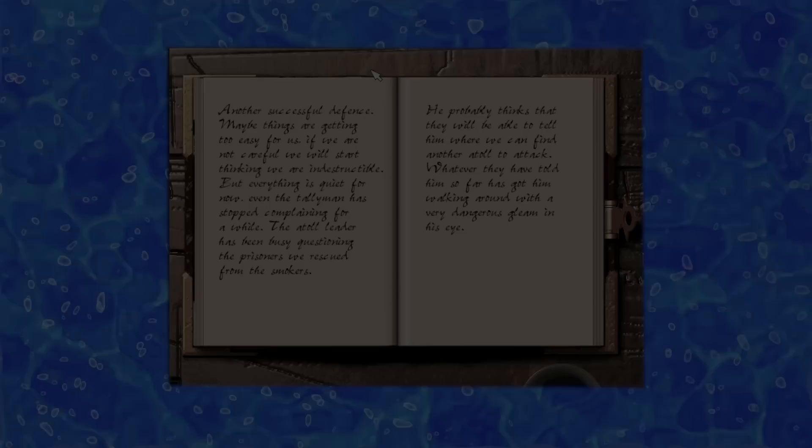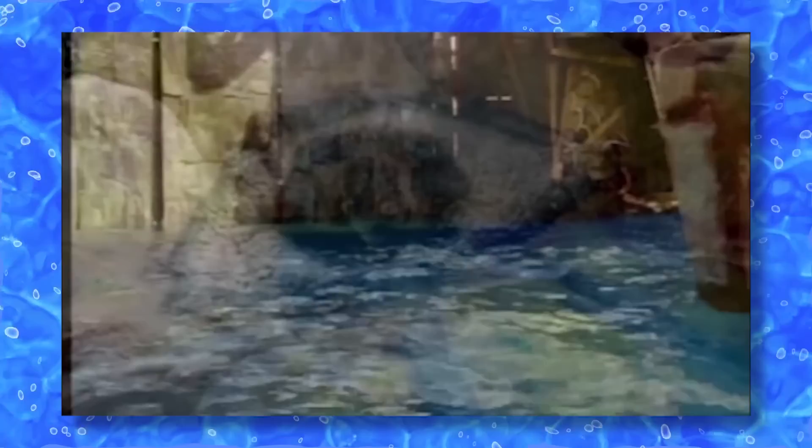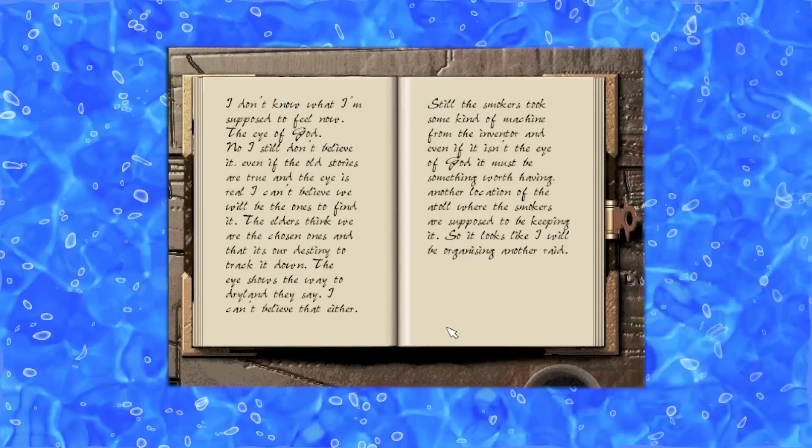Our next journal entry tells us things are quiet but that the Atoll leader has a strange look in his eye. In the cutscene that follows, we find ourselves in the Atoll leader's quarters. He busts in saying he has news — one of our prisoners is in fact an inventor who has shown the Atoll leader a drawing of what he calls the Eye of God: some sort of invention that could show the way to dry land. The machine has been in the inventor's family for generations but hasn't worked since he was a child. However, the smokers have commandeered the Eye of God — the Atoll leader says we must have it. We then cut to just outside the Atoll gates where, lo and behold, the Mariner arrives on his trimaran. What could this possibly mean?